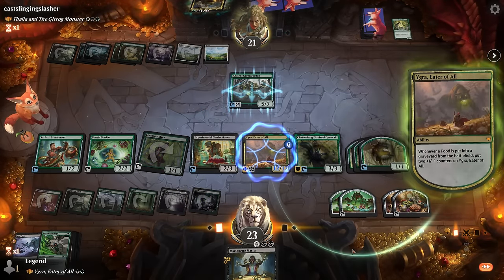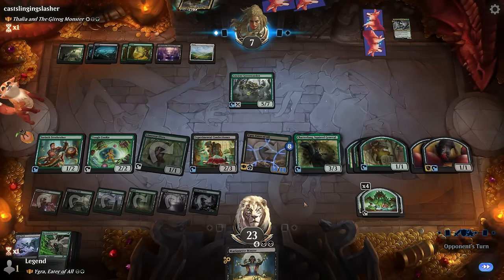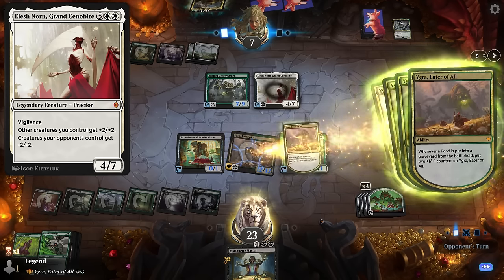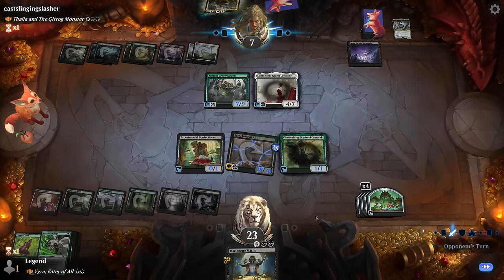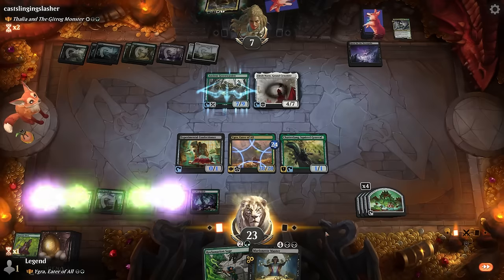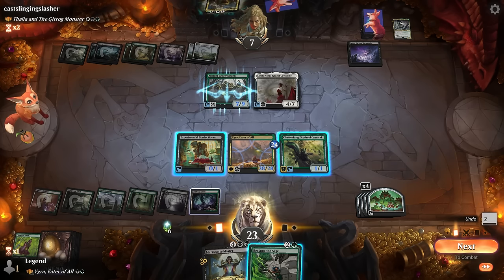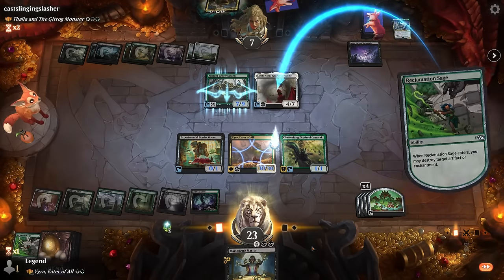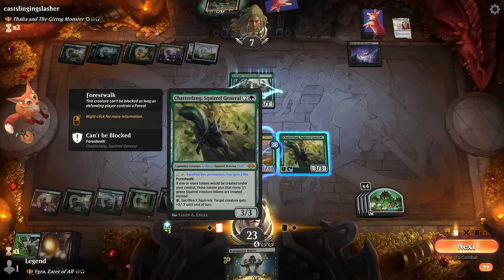Take out Org, Igra attacks — our opponent will need some sort of board wipe. Elesh Norn — that's kind of a board wipe, although it also triggers Igra. Now I won't be able to keep any 1/1 tokens on the battlefield, which does make it harder to combo. Luckily we have Reclamation Sage which can just answer Elesh Norn for us. If I were to play Marionette Master it wouldn't have any power, so yeah this seems like the better solution.